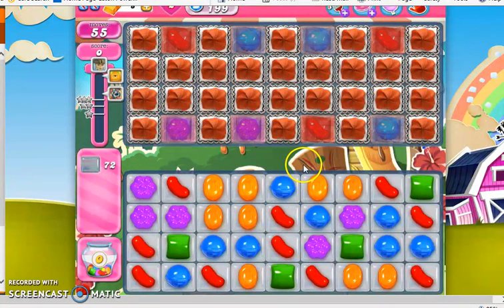The entire board is covered with jelly, and obviously the top half is going to be harder to clear out because we have this three-layer thick frosting also occupying the top half. We have a five-color board, so it's not too difficult to create specials, and we also have these wrapped candies in marmalade set to help us open up this three-layer thick frosting. I would definitely recommend bringing in the jellyfish booster if you're struggling with this level.